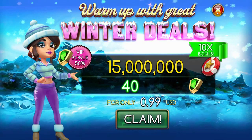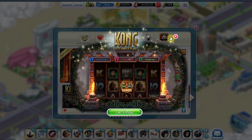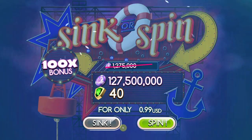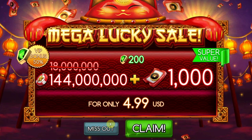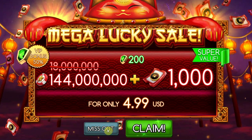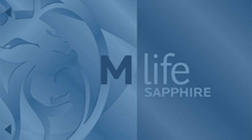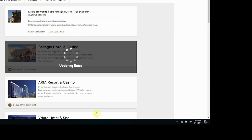MyVegas VIP points are a fairly new concept. They originated in the mobile games and worked their way into the main game. They're very important as they affect your chip replenishment, your chip package purchases, and even your level of support. Depending on how many you have, you achieve different levels in the game that give you special VIP perks. Think of it as a loyalty card within the game — not quite the same as an actual MLive card, but the same general concept. And all you need to do is play, and you'll get more.